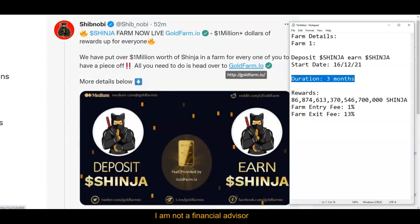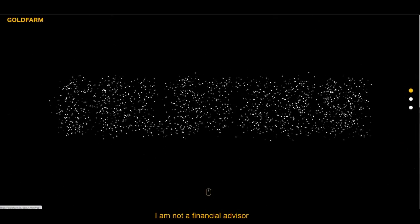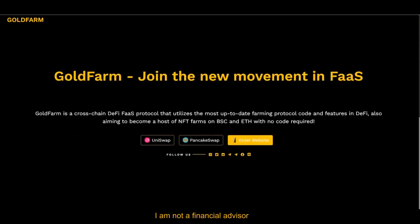I'm going to click on goldfarm.io — don't worry, I have the link in the description so you can go ahead and do this when you're ready. Click on 'Get Started,' then click on this little arrow right here, and then click on 'Enter Website.'